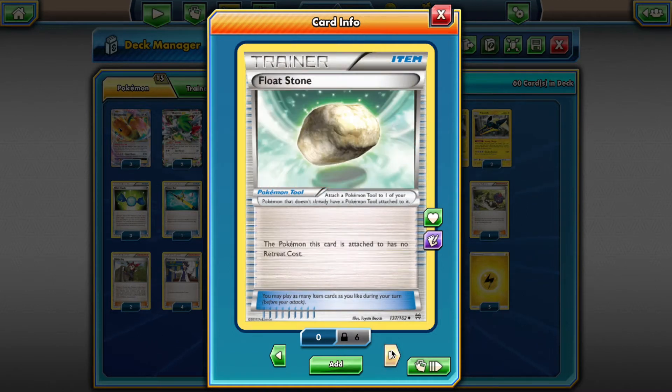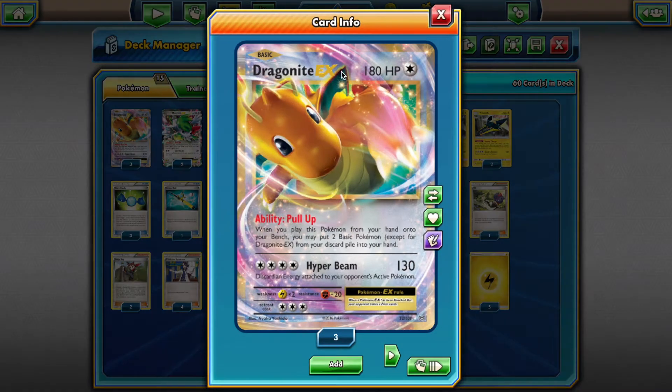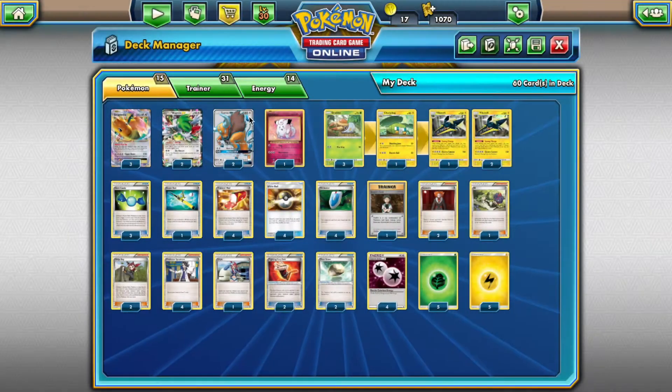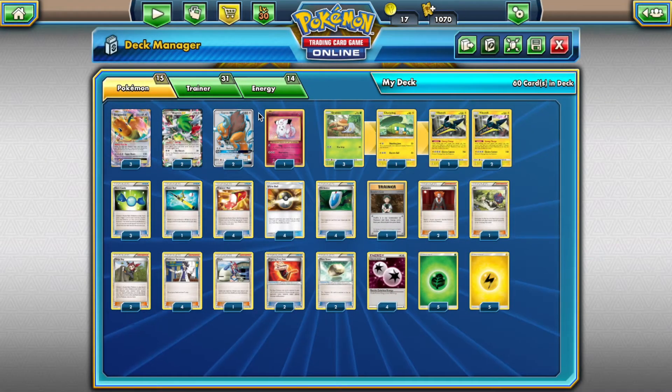We have a split of tools: 2 Fighting Fury Belt and 2 Float Stone. This is a two-hit knockout deck. If the opponent is not knocking out one of our guys in a single hit, Float Stone is better. But having Fighting Fury Belt is awesome, especially on a Taurus. If we can tank 160 damage, Rage already hits for 180, so at 180 damage on our Taurus we can actually hit for 200 — that kills an Umbreon, for example. It's nice to have a really tanky basic Pokémon in Taurus.